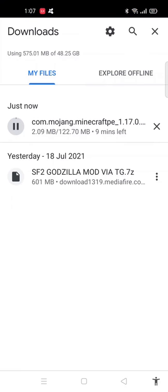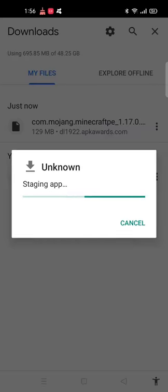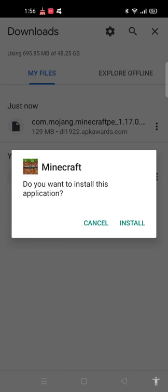This only works with Android. I'll look into doing it with PC on Bluestacks. It'll take a couple minutes. So guys, when it's installed it should appear here — tap it, and then when it asks do you want to install this application, tap install.